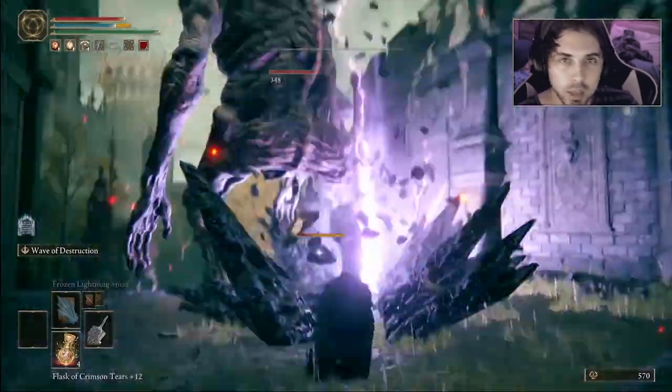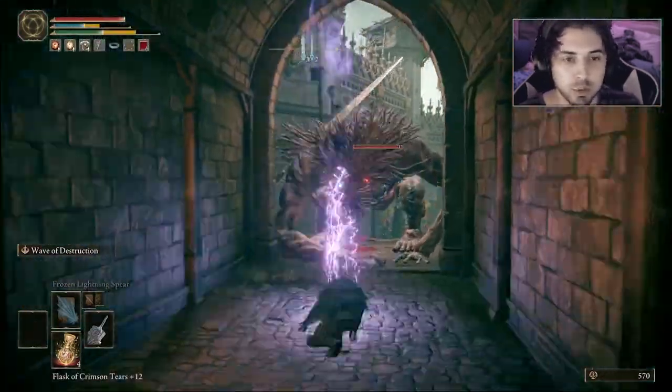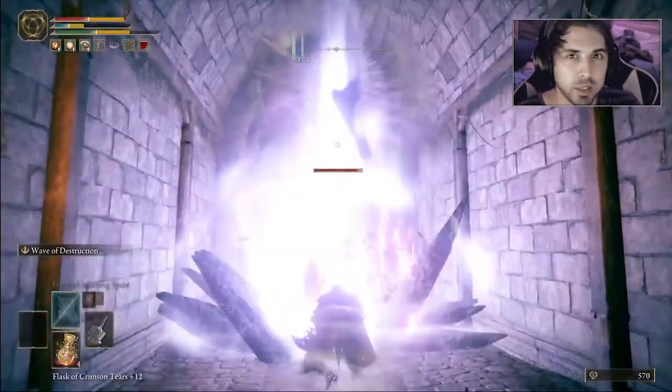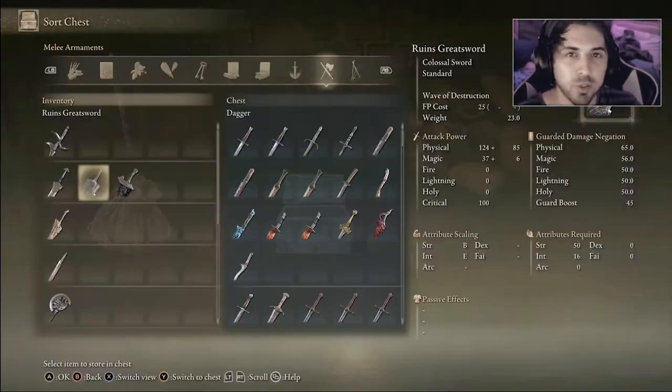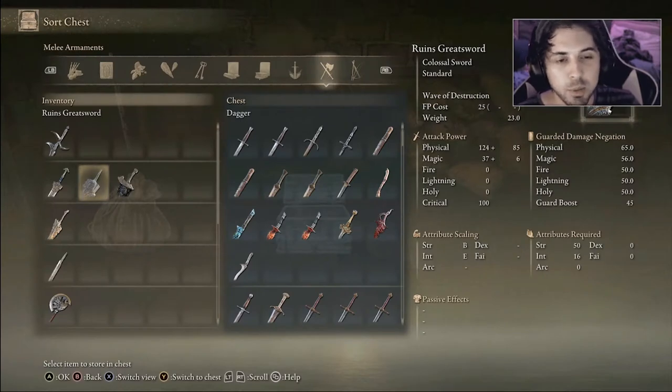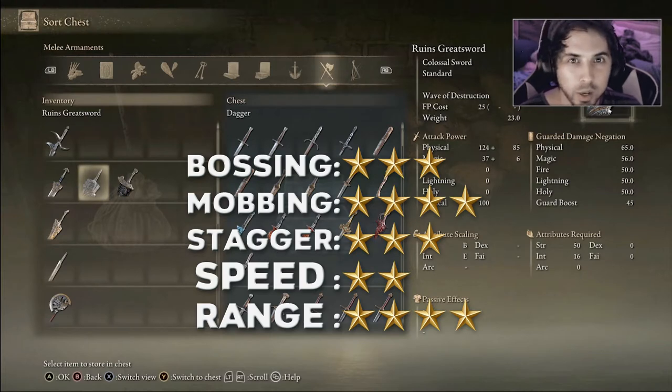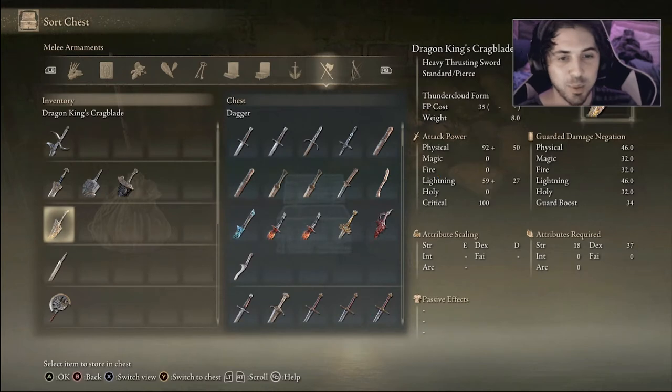Next we have the Ruins Greatsword. This one is really interesting because it's a lot like the Blasphemous Blade — you shoot out a beam in front of you, but it does gravity damage which is pretty much physical damage. It can be really useful depending on what enemies you're fighting. It's great for mobbing, has good AoE, decent stagger, and while the speed isn't super fast, the range is solid. All around it's a generally good weapon.